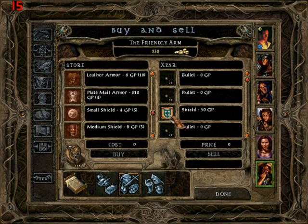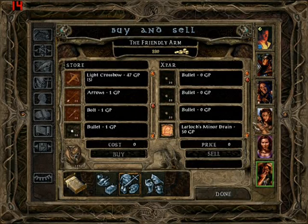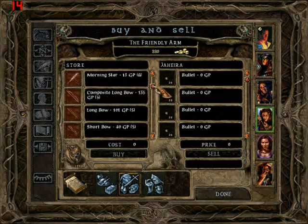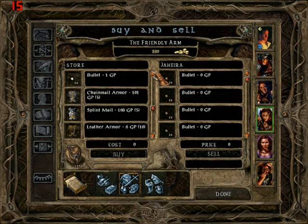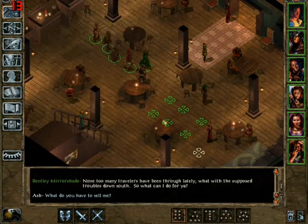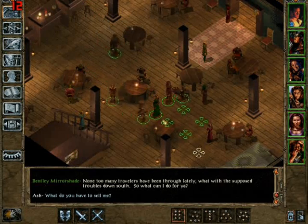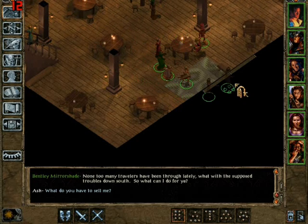You need to identify that stuff. I might use this money to identify it, because you don't have the full potential of an item until it's actually identified. It's like you have some secret weapon but you don't know what it is. Temples can identify items if your mage can't, or if you don't have a bard or someone really smart with high lore — just go to a temple and they can identify it for you.